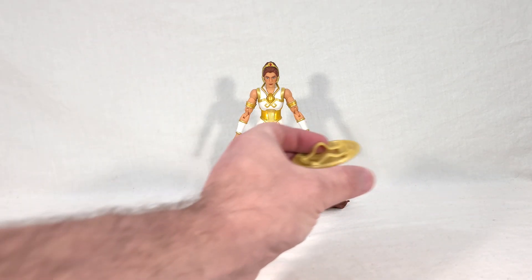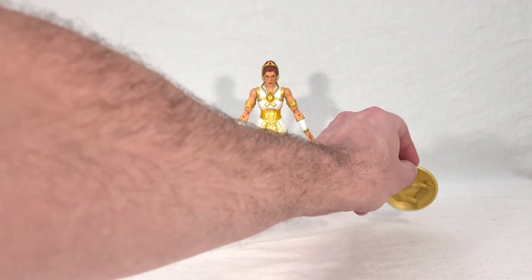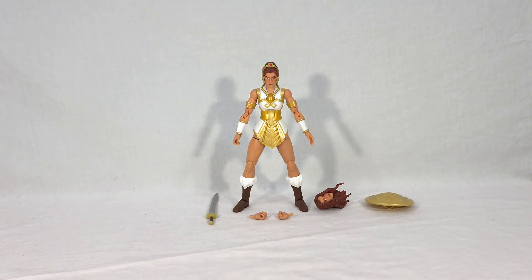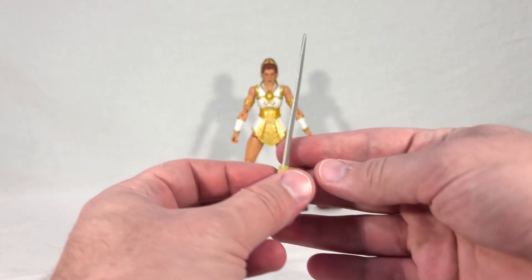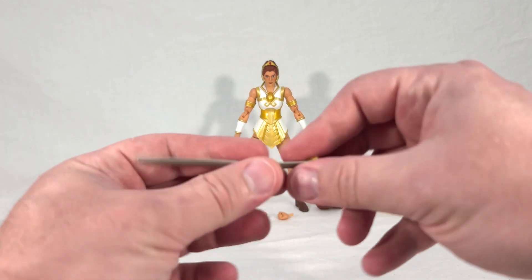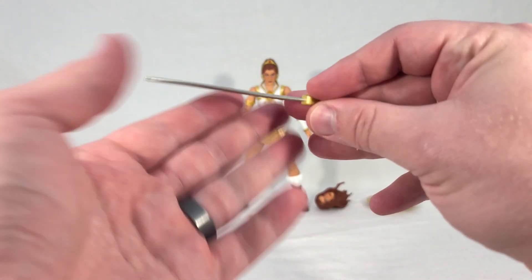The shield unfortunately appears to just be a gold recolor of the one that came with Stinkor. I don't know why they did that, because Teela's original shield looks nothing like Stinkor's, so I imagine it's just for budget reasons. It really is a shame we couldn't get her classic shield. The sword looks pretty good though — it looks like her classic sword from the show. It's a little bit bent in the packaging, but not nearly as bad as some of the other soft plastic sword blades I've seen.